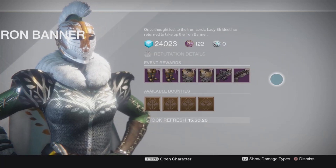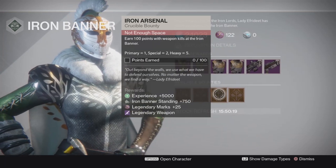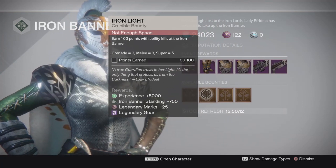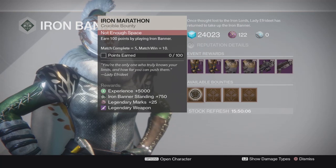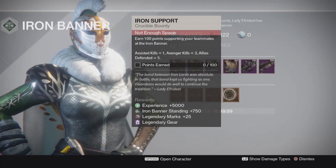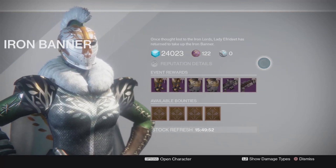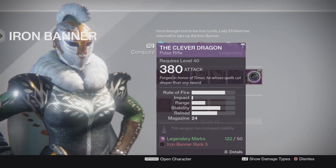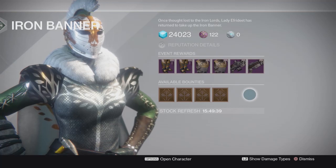For the usual bounties: iron support is 100 points for assists, avengers, and defense. Iron arsenal is points for different weapon type kills. Iron light is points for ability kills of all types. Iron marathon is for completing matches — completing gives you five points, winning gives you ten, so the more you win the quicker it goes. Pretty decent bounties and you get weapon and armor rewards of types not sold by Ephrodite — so armor will be class item, gauntlets, and helms, and weapons will be anything that is not these two. Between three characters you're going to have a lot of options.